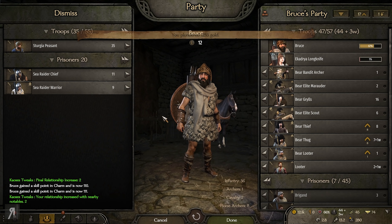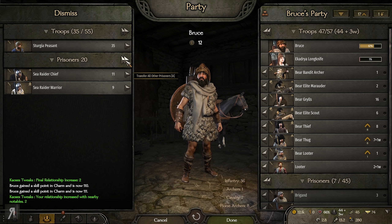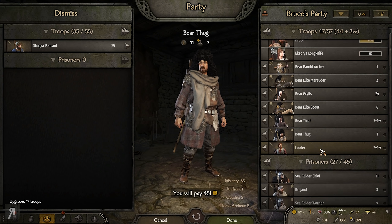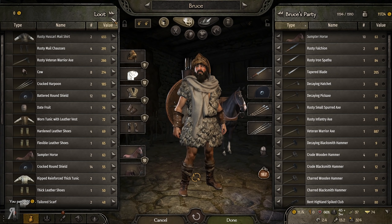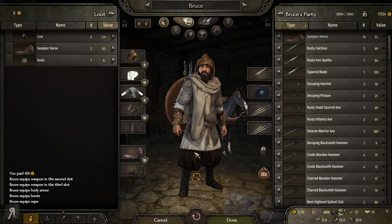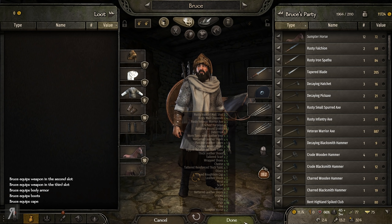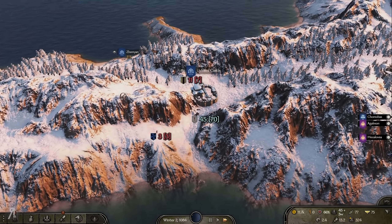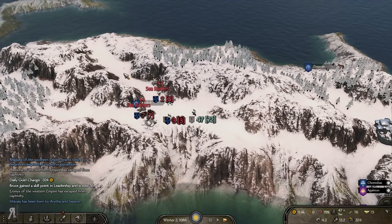We now have the opportunity to capture 20 prisoners. Among them, 11 are Sea Raider Chiefs — that's just a crazy number. That's going to be super nice. We're going to recruit some hillmen as well. There's also a really nice piece of armor here, so I'm just going to upgrade Bruce. Look at him — he looks fantastic. Now we no longer have to see his muscular legs.